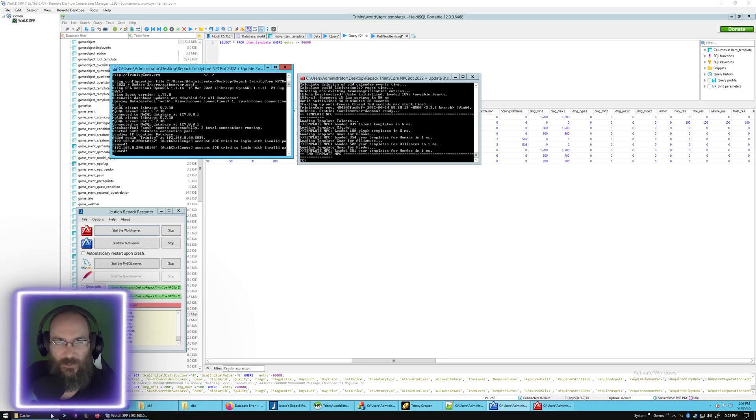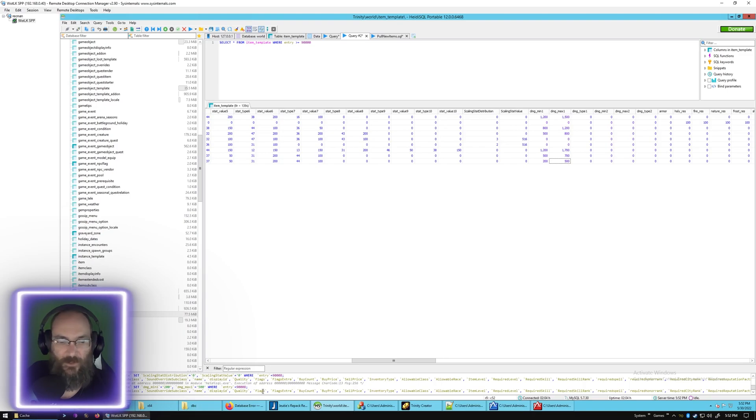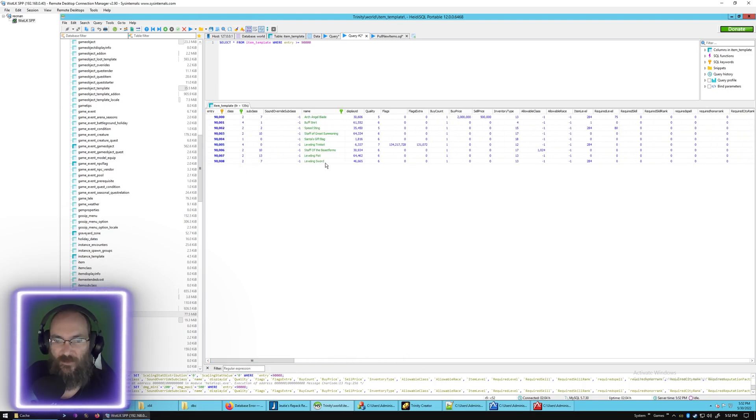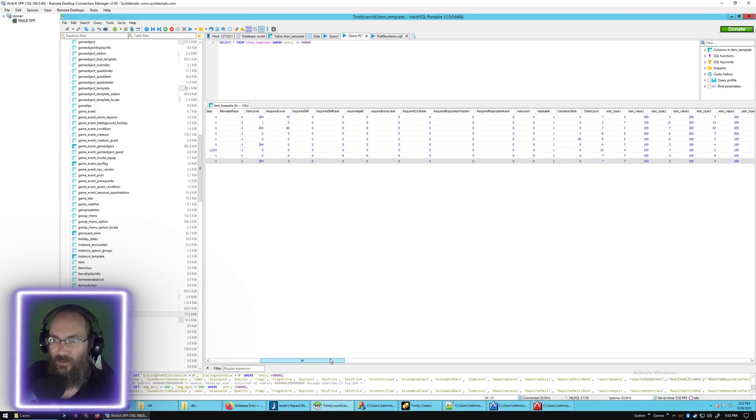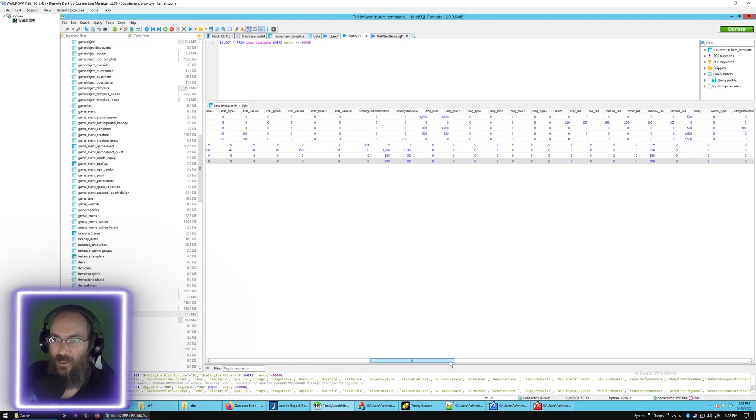The first thing we're going to do, just to make sure I don't forget, is delete the cache. So the cache is cleared. Now we need to find our item - I have my leveling sword here. We want to look for scaling stats, which is always right after your stat values.